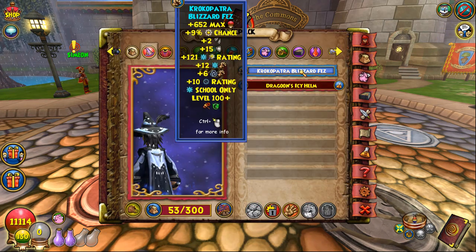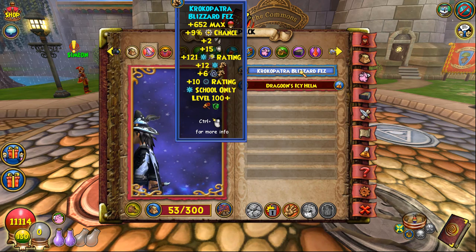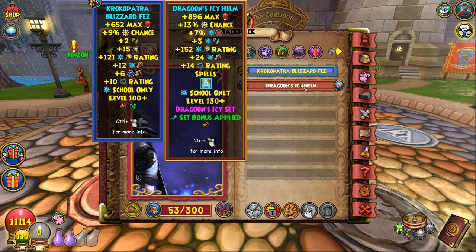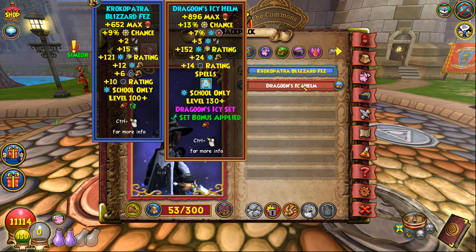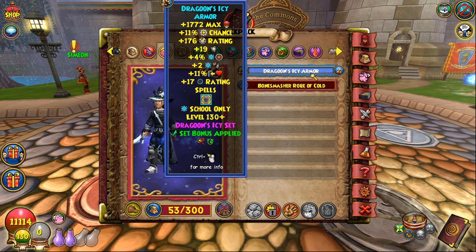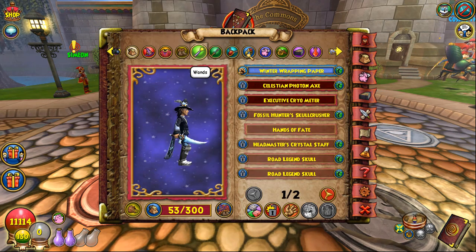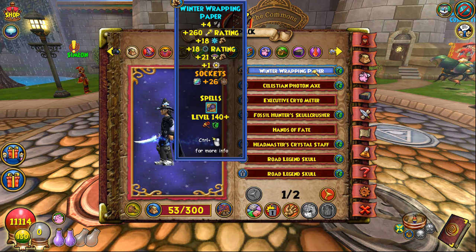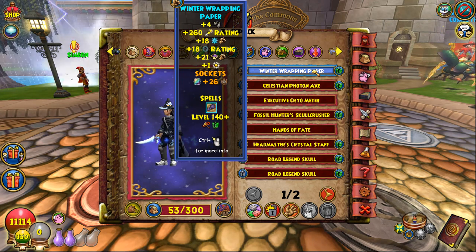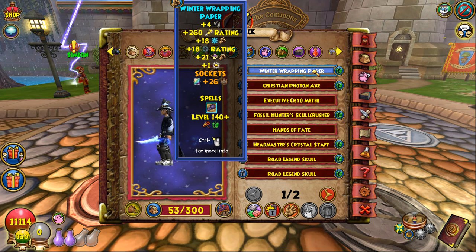For this setup, I'm using the Croc hat — definitely the best hat for Ice. It gives you a bunch of res and decent shads. The stats overall are pretty bad compared to Dragoon's, but you get 15 resist which is really important for Ice. For the robe, Dragoon is the way to go — it's just so good for Ice. You also want Dragoon Boots and the Dragoon Athame to get the triple bonus for pip conserve. For the wand, I recommend the Winter Wrapping Paper. You could also use the New Caramel Wand, but this wand is extremely good — you get shadow wand hits, really good shads, good pip conserve, and solid piercing damage.